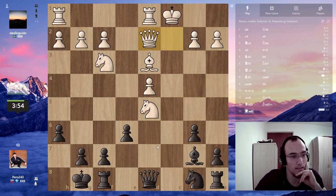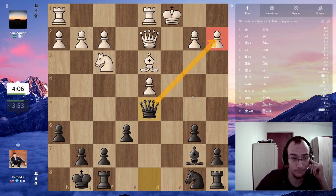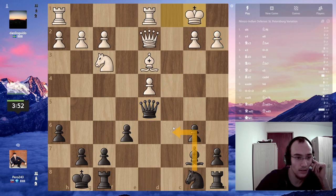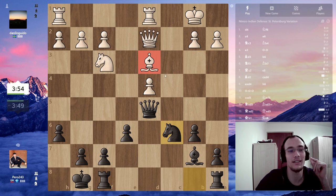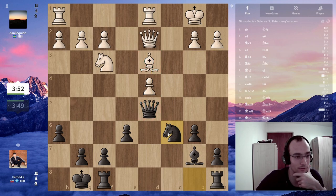I think castling queenside was a mistake. Now I just go knight c6 — this pawn is not actually attacked because he has bishop h7. Still, I have to develop my knight. He's probably gonna try to bait me into takes, takes, takes, check — winning the queen.